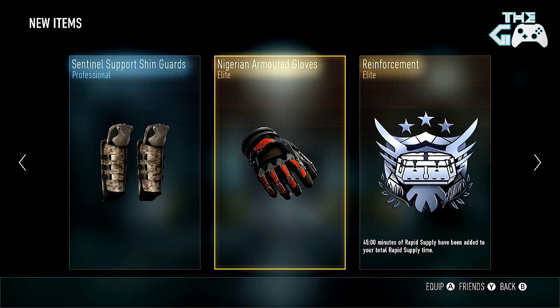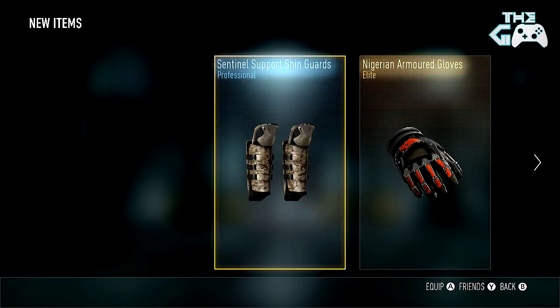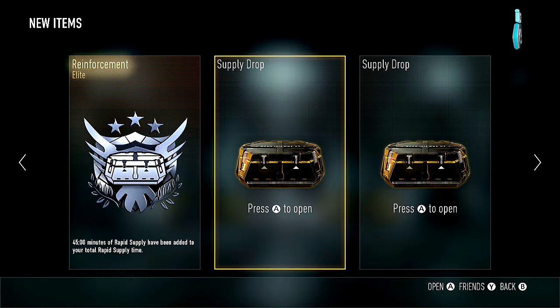Oh, I got so happy, and then we got the Nigerian armor and an elite reinforced — really? Like, it worked! I'm definitely trying that again. We got 2 elites in a supply drop, so that's a sign guys, that we have the luck today. But unfortunately it was Nigerian armored gloves and also an elite reinforcement of rapid supply time — that's 45 minutes — so maybe I'll be able to get plenty more supply drops. We also got the Sentinel Support shin guard. Yeah, that's pretty cool — 2 elites — unfortunately wasn't a weapon.